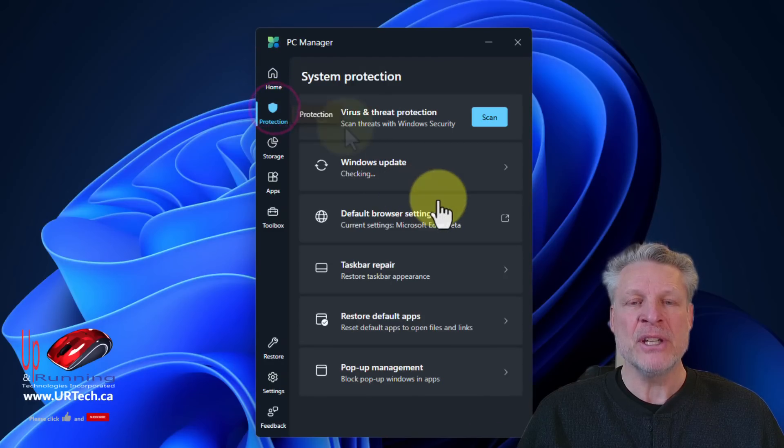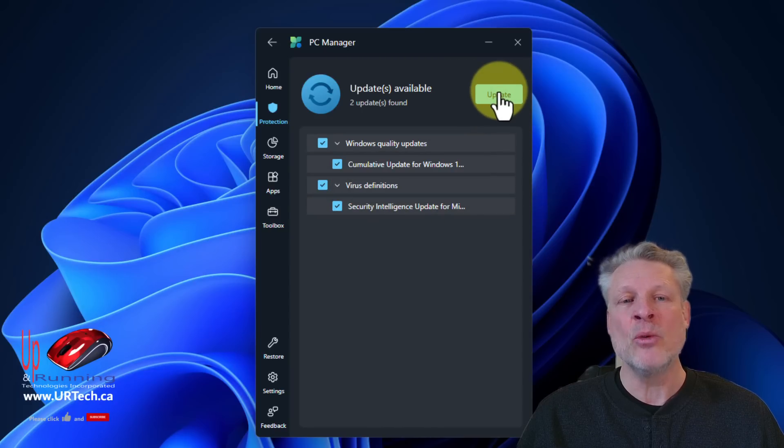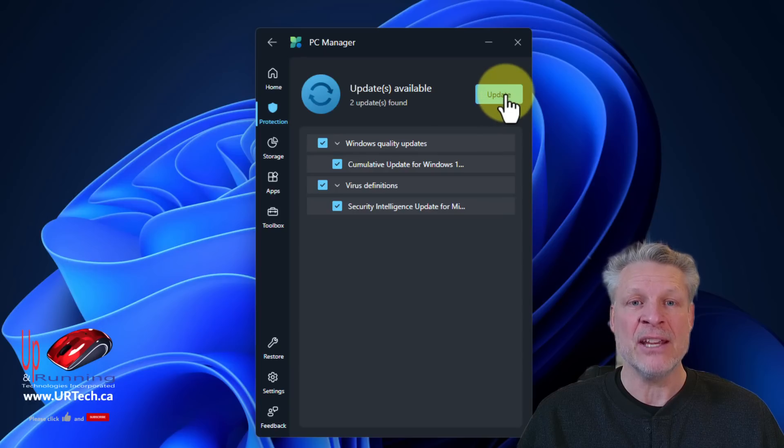Let's go through Protection. If you're looking at yours and you see it says some other antivirus here — Norton or McAfee or whatever — that's because that's what's on your computer. Let's go to Windows Update. It says you do have some updates waiting and you should run these. I can select Update right now, but I don't want to because I don't want to affect this video. But as soon as I'm done, I'm going to run an update.